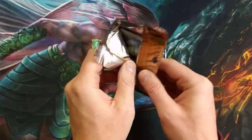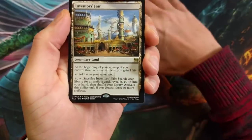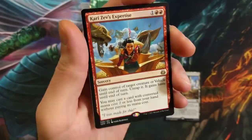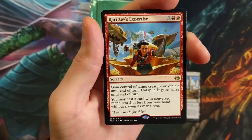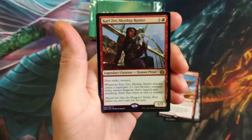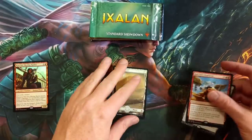Starting with Amonkhet — these are one of the least valuable. Inside the Amonkhet and Ixalan and the Rivals, there's not much value. We got an Inventors' Fair, a really cool card. This pack goes for about $9. You should not pay more than $9 for one of these. You've got an Inventors' Fair with Kari Zev's Expertise — gain control of target creature or vehicle, tap it, it gains haste. You may cast a card with converted mana cost two or less from your hand without paying its mana cost. We also have a Full Art Plains and a Kari Zev's Skyship Raider — and it is a foil rare! These packs are always juiced up. So we got three rares, one being foil.